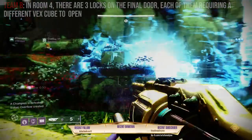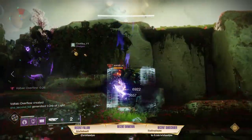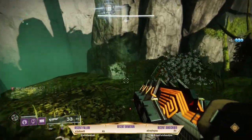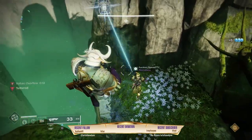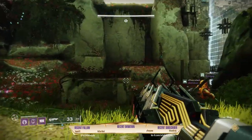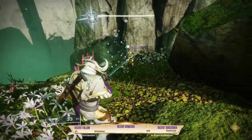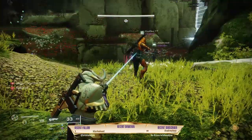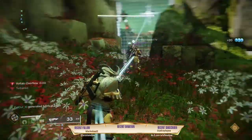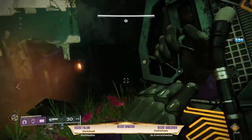So one last time: kill all the Vex in Room 4, spawn the Angelic Hydra, kill that, and then work as quickly as you can to shoot one cube at a time and link the beam of light all the way to the door. If at any point either team is having trouble linking the light from the cube to the door with just three fireteam members, have one member of the other team come forward — after they've collected a puked-up boss wipe mechanic, of course — to help link the beam of light further and open the door.